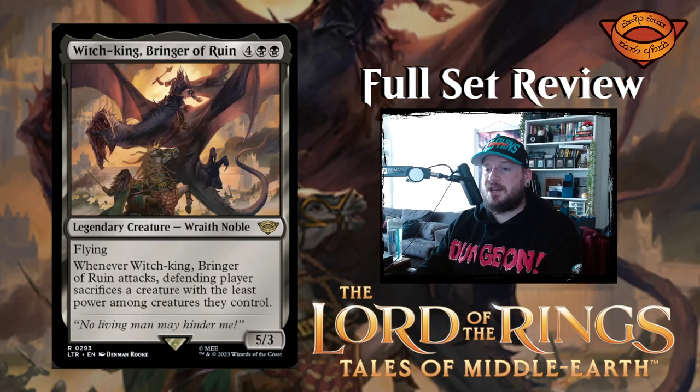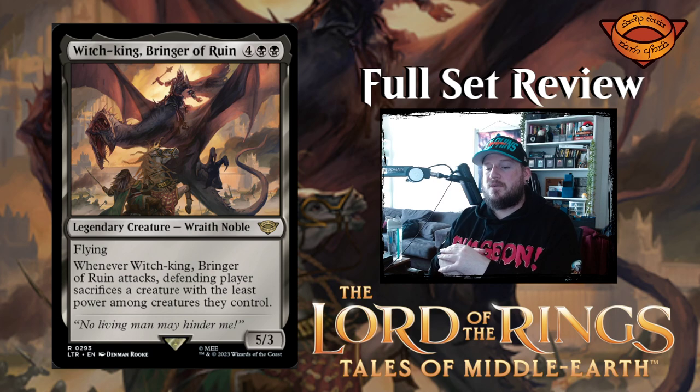Next up we have Witch-king, Bringer of Ruin — four black black for a five-three wraith noble legendary creature with flying. When Witch-king, Bringer of Ruin attacks, the defending player sacrifices a creature with the least power among creatures they control. That's pretty painful.